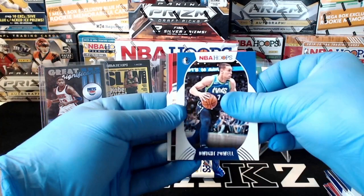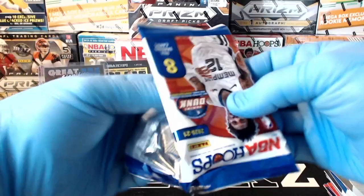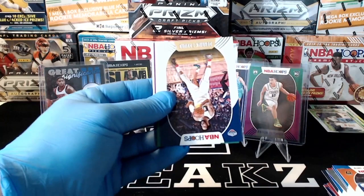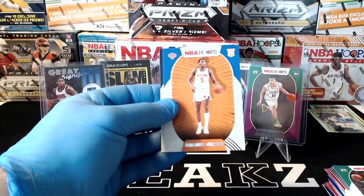And final blaster pack of the break: Sekou, Nikola Vucevic, Ricky Rubio, Derek Favors, Marcus Smart. Got a Michael Porter Jr. purple for the Nuggets. Emmanuel Quickly and Anthony Edwards.